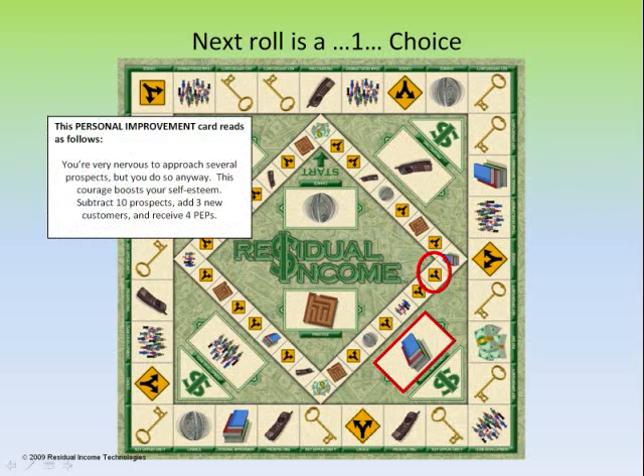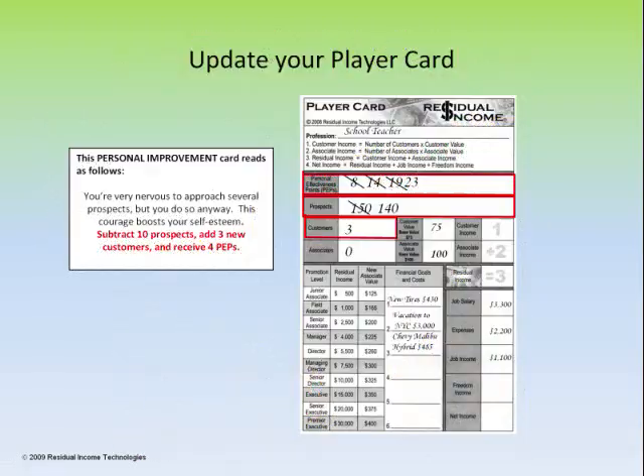We've selected personal improvement. The card reads: you're very nervous to approach several prospects, but you do so anyway. This courage boosts your self-esteem. Subtract 10 prospects, add 3 new customers, and receive 4 peps. We come back to our player card and update it — subtract 10 prospects (these are 10 people you've presented to), add 3 new customers, and add 4 personal effectiveness points because we did something uncomfortable and boosted our self-esteem.